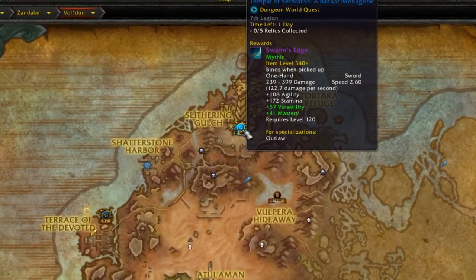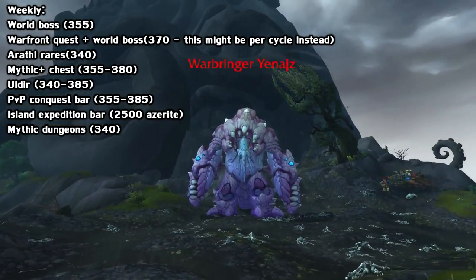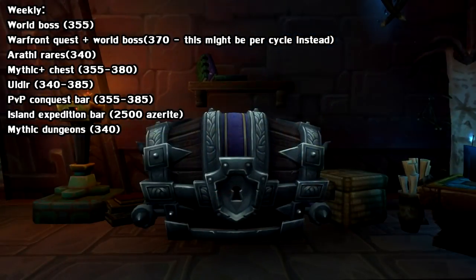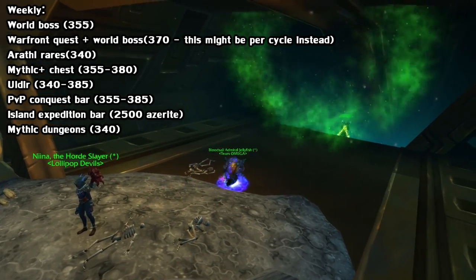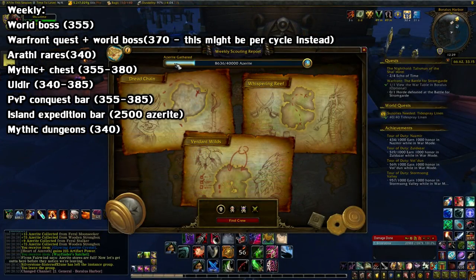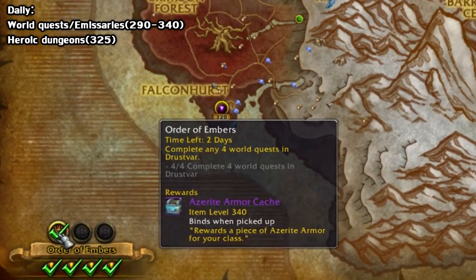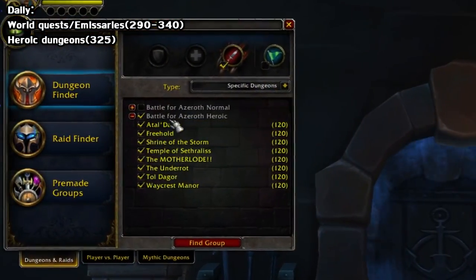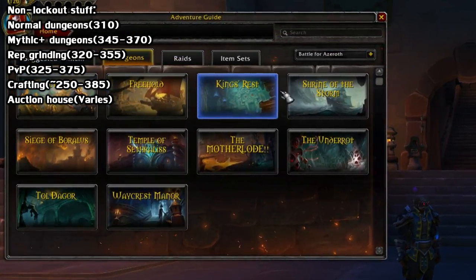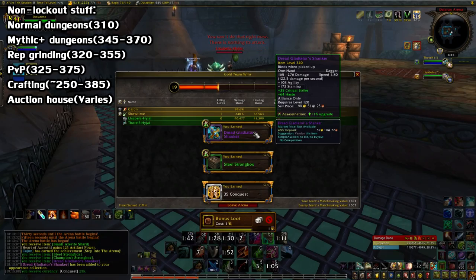So you have a ton of options for gearing this expansion. It might seem a little overwhelming at first, but it's not too bad. In summary, for your weeklies you have your world bosses, your Warfront rewards, your Warfront world boss, at least one Mythic Plus for your weekly cache, and your raid — which is currently just Uldir. You also have your PvP stuff, your weekly island expedition progress bar, and Mythic dungeons. For daily stuff, you just have your world quests, your emissary quests, and heroic dungeons if you're at that gear level. Ongoing activities are your normal and Mythic Plus dungeons, rep grinding either for gear or achievements, and PvP.